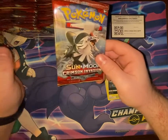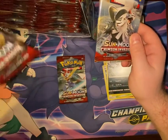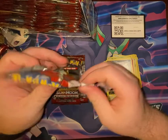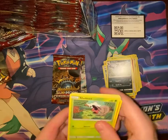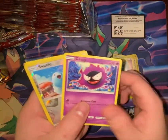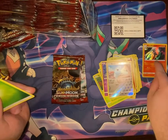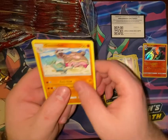Based on the pack art, they have Silvally — I'm guessing Silvally GX — and then they have Ultra Beasts, so I'm guessing those are some of the chase cards in the set. Pack three: Shelmet, Stufful, Cacnea, Staryu, Ghastly, Swablu, and our first holo — Alolan Marowak — plus Grass Energy, Haunter, Zoalus, and Gastrodon.